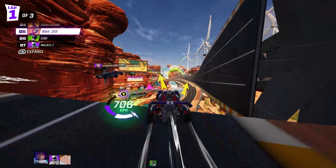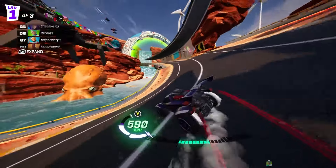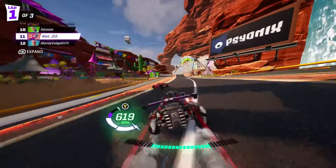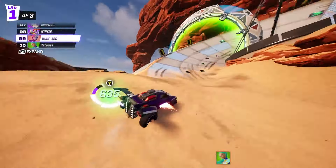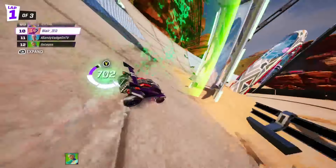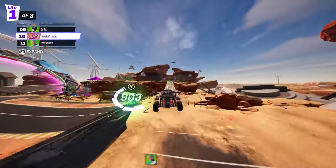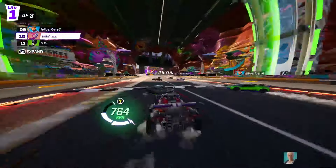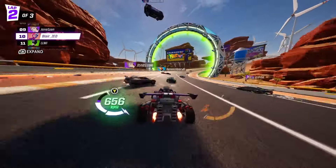We land, get that boost, and we're in this whole mix of cars. Because we got bumped around we're now in a poor spot to hit this shortcut — our speed is 706, not that high. We have to make a decision: do we take the shortcut at 706, which isn't a great speed, or do we go down low and build up some boost and use the catch-up mechanic? I chose to go down below — we're going to build up some boost, stay off the red area on the right, and at this point we're thinking we're way behind, we're going to utilize the catch-up mechanic and we're shooting for a podium spot, top three.